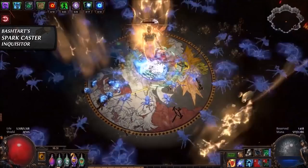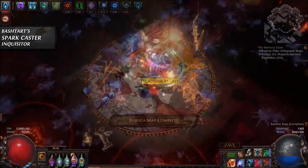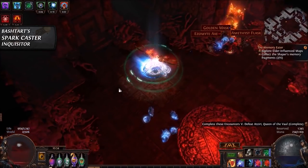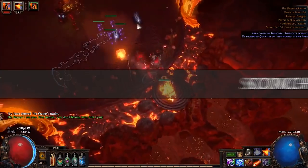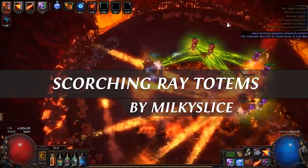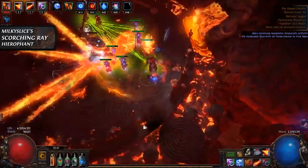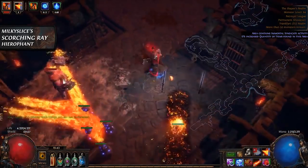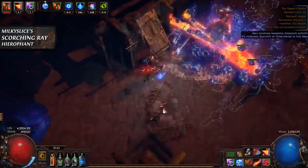And what would a Lifting build showcase league starter video be without a bonus build? This bonus is a Scorching Ray Totem Hierophant by Milky Slice — it is a beast for the budget and an excellent league starter. Scorching Ray is a channeled spell that applies a stacking debuff on enemies, dealing fire damage over time.